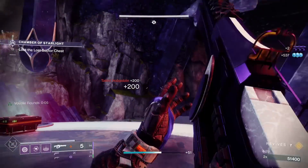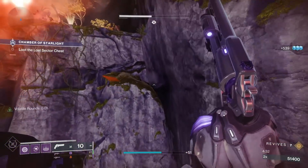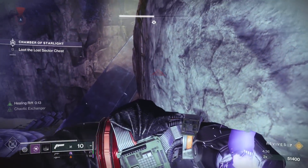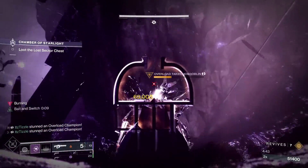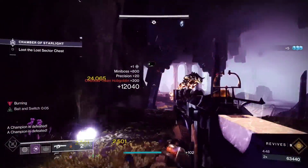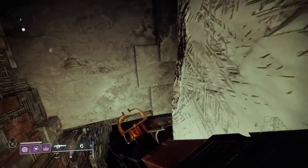I have the God roll Cataclysmic with 4th Times a Charm and Focused Fury. On a boss encounter like Ralk or Templar, you want Focused Fury all day long. The reason for that is because you are probably shooting at a Div Bubble or the giant crit on Templar, so it will be easy to proc. The other benefit is that it can re-proc on itself — once you have Focused Fury, if you keep hitting shots, it will re-proc every time you deal half of the magazine as precision damage.